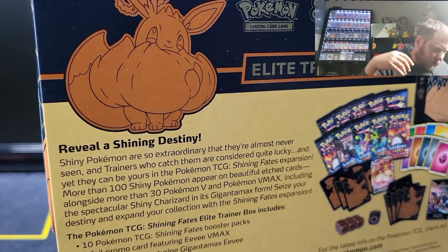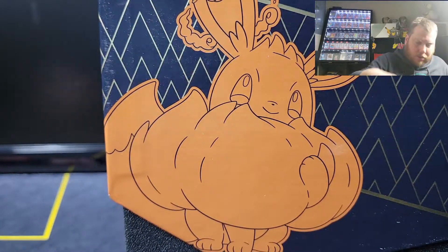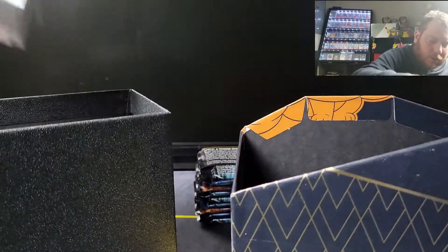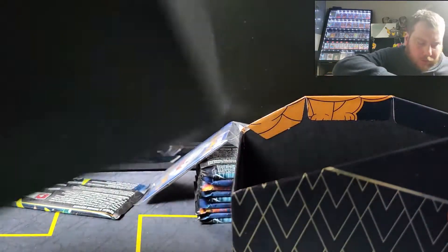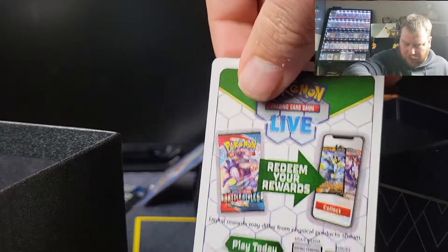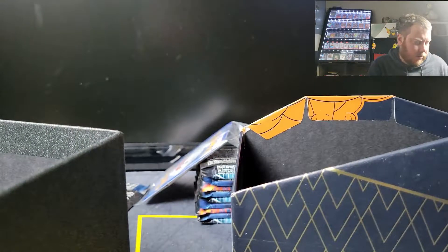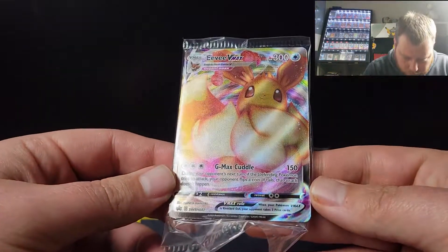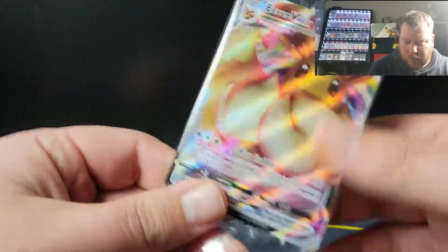Maybe we can get lucky on this one a little bit more than the last one. So the promo — we've done these, so I'm not really going to cover the code card. You know, it's the reprint boxes with new code cards, at least for the ETB, not for the packs. The last one didn't have anything new to them. So we got the Eevee V-Max.